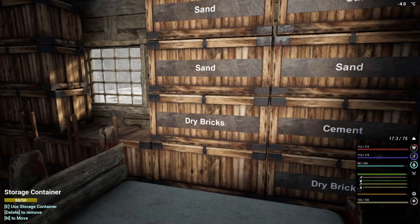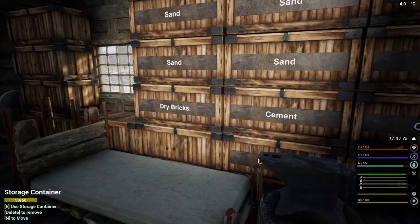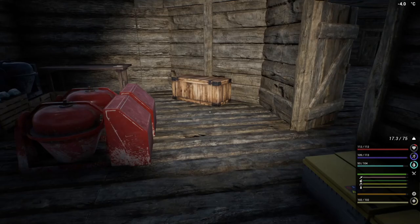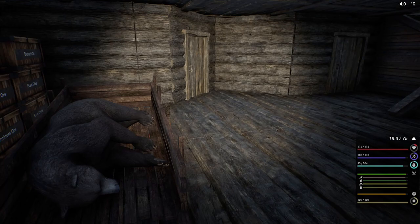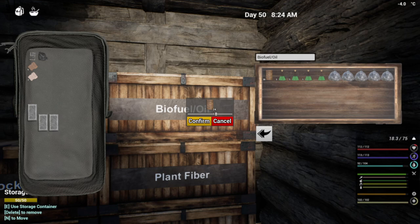I also started making dry bricks — we've got all of that. While I was waiting we've got another hundred ready to go here, that is great. The only problem is our clay soil extractor has not had any biofuel for quite a while, but that's okay. Right now we need coal and five oil, so let's do that.